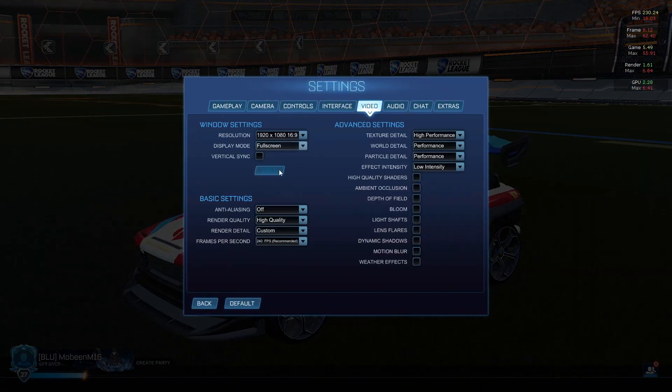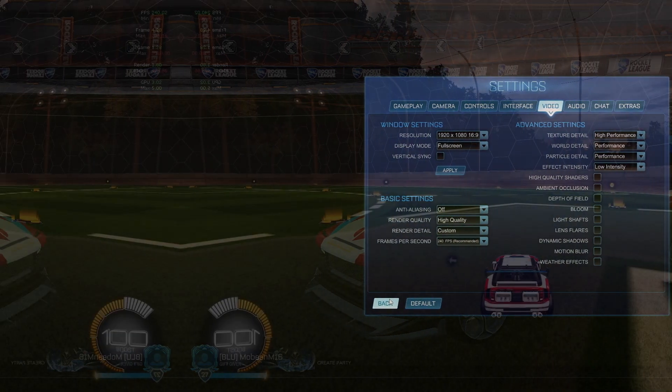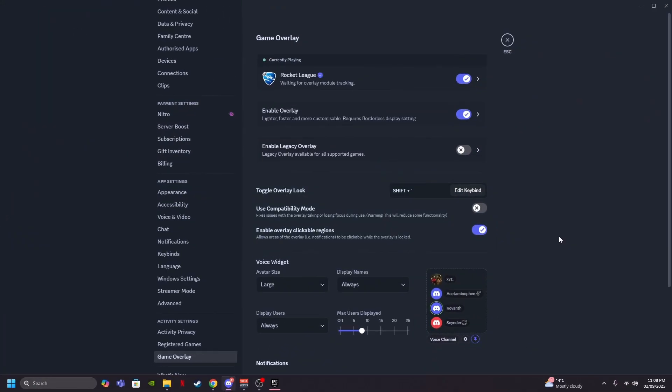As you can see, my FPS is locked at 240. When you go to the Frames Per Second setting, make sure you lock it to your monitor's refresh rate — otherwise your frame rate will be all over the place. Don't leave it uncapped. Cap your FPS at or slightly above your monitor's Hz. My game is running perfectly smooth, always sitting at 240.